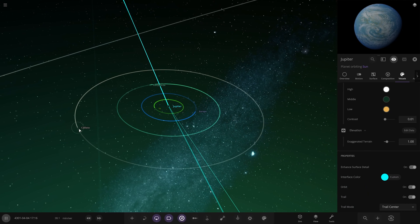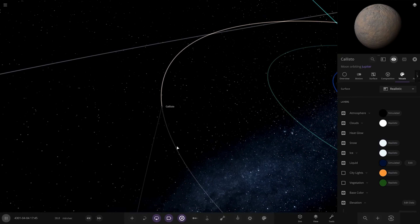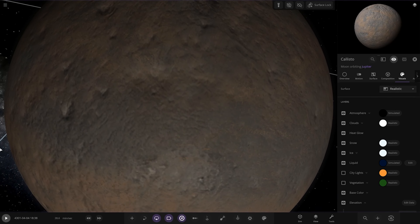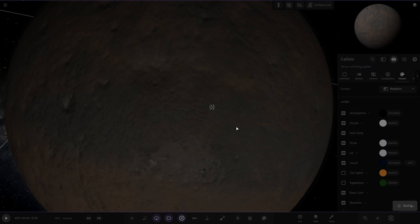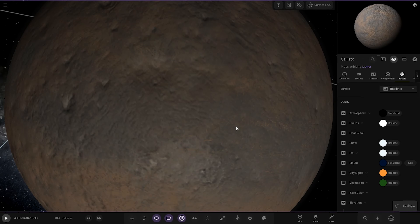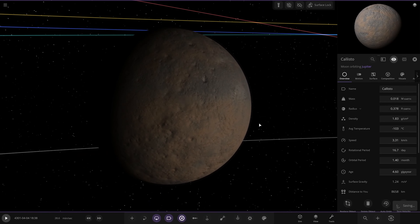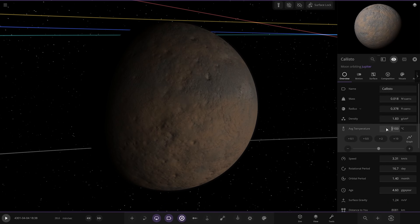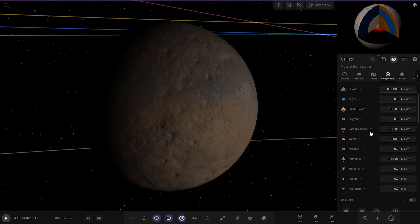And then lastly, the final moon for today — Callisto. As always, save before you start on the next object. Looking good, making great progress — I've learned a lot as I've gone along today. Right, straight to 10 degrees — or 13 in this case, that's fine. Immediately carbon dioxide — oh, there's already a bit of carbon dioxide. I see you Callisto, already building an atmosphere.